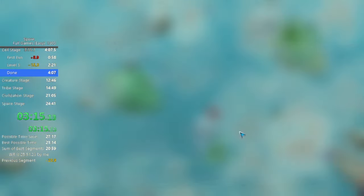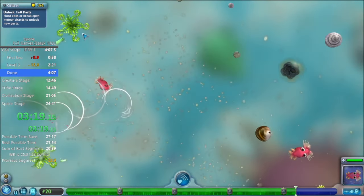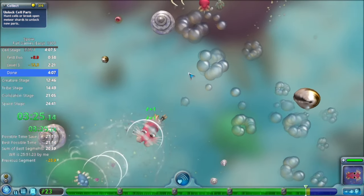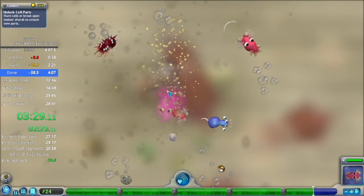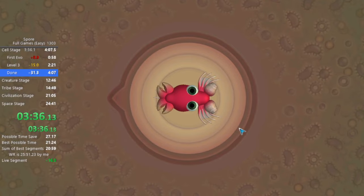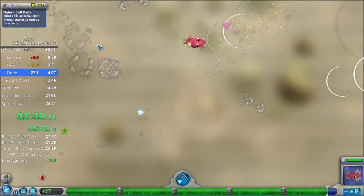Getting a lot of socializing done in creature stage would be really good — that'll really help. It'll also give us fireworks in tribal stage for sure, which is useful. That was bad luck — this could have been a sub 3:50 cell stage if that didn't happen.